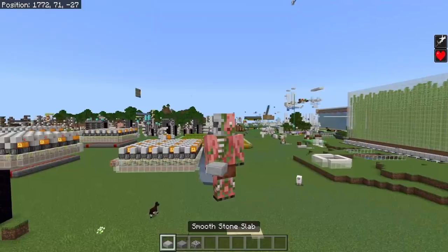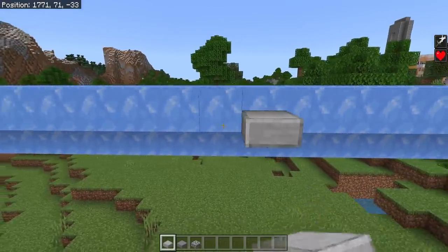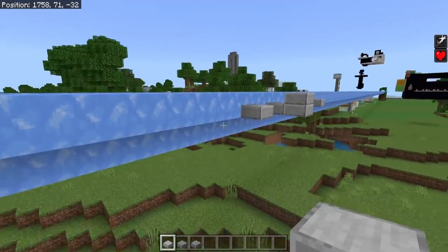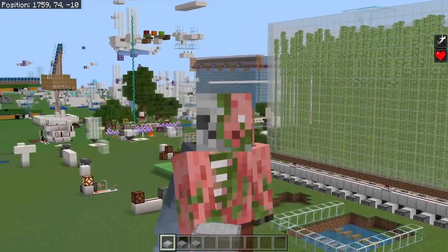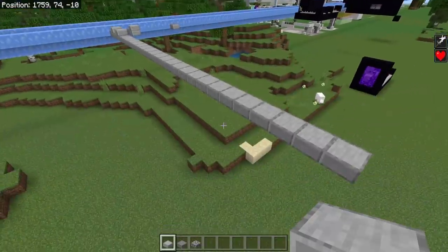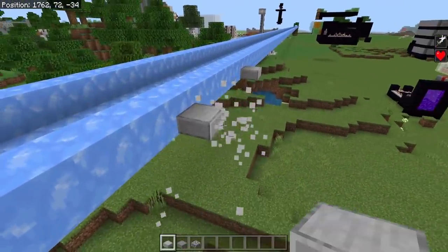Starting off small, slab placing in creative is really wonky in this update. If you hold down the button, it doesn't just place — even if you try and bridge out, it just double slabs up. Bugs like this have probably been introduced about six, maybe seven times on Bedrock Edition, so this isn't really anything new, but it keeps finding ways of getting into the game. It is really just quite strange.